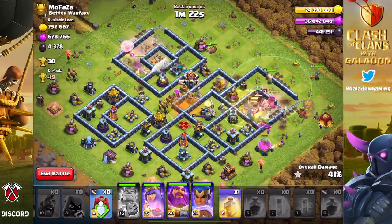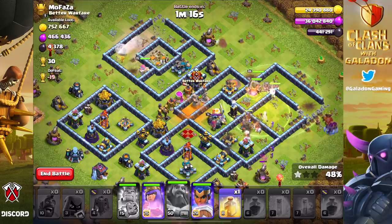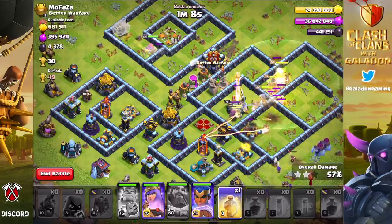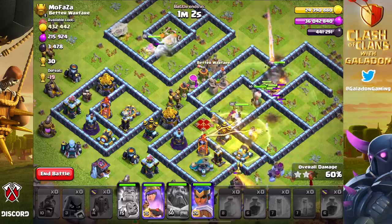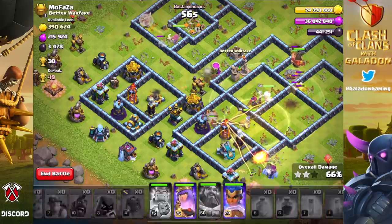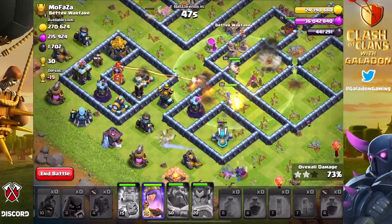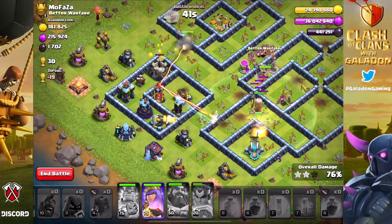This is Queen Charge Hybrid — the one trick pony Galadon using the only attack I've really become accustomed to. I haven't tried the invisibility spells or the Log Launcher with a ground attack yet. I realize that witches are super strong right now, as is air with Ice Hounds, dragons, bat spells — you name it. But here I am doing this attack pretty much all the time. At the end of the video, we'll hit a fully maxed or nearly maxed post-update base and see how this strategy does, and yes, we will be back in Legend League.